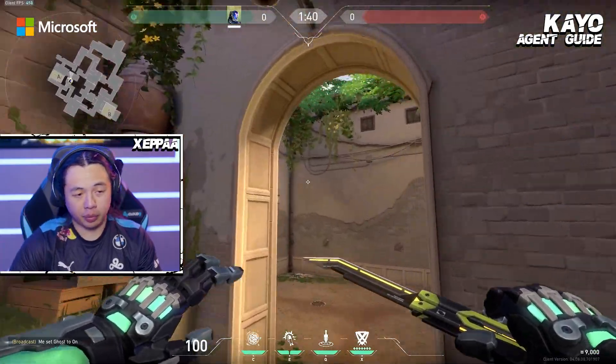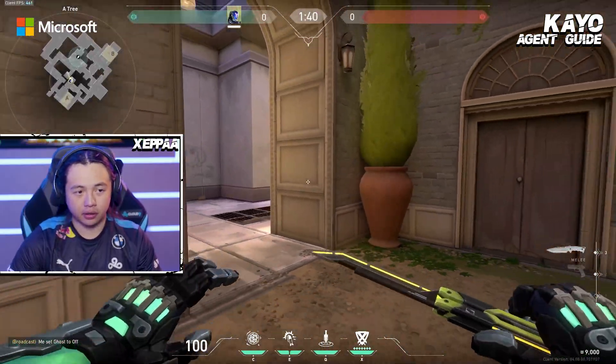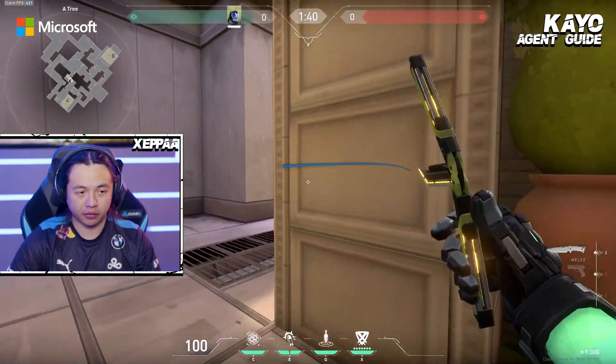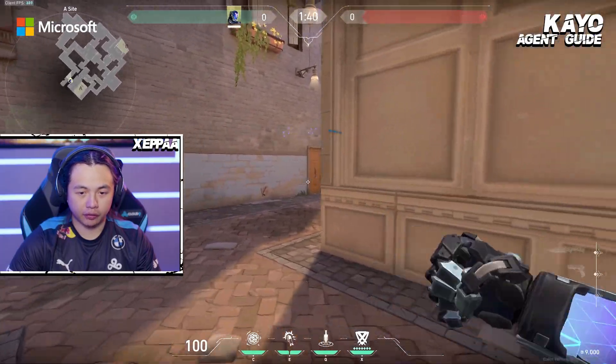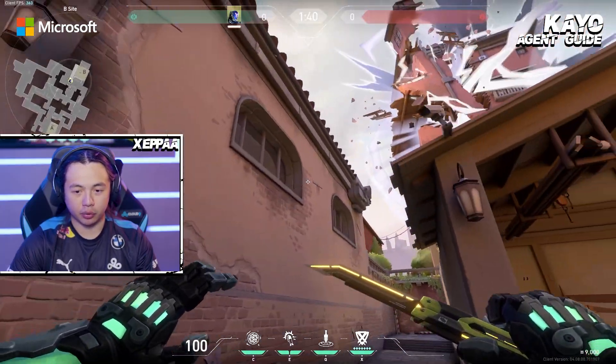CT side Ascent — I would start at Kat as KO. Pistol round, a lot of people like Sova to drone up mid, so I just chuck the knife there, sometimes even pre-chuck it because it's kind of obvious. If I'm not throwing my knife at Kat, I'll just chuck it instantly at A main. Early info for pistol and generally most rounds on this map is really good. I usually don't chuck my knife at B instantly because I usually have a Sova there and he would start with the drone first, so I wouldn't have to use my knife.